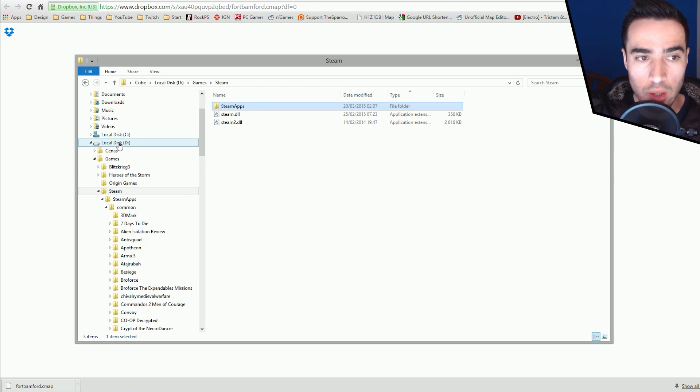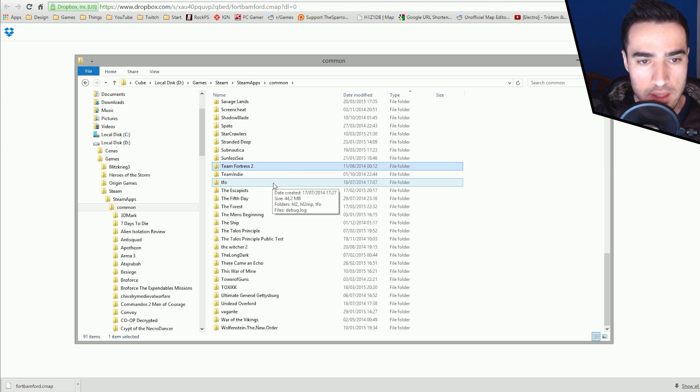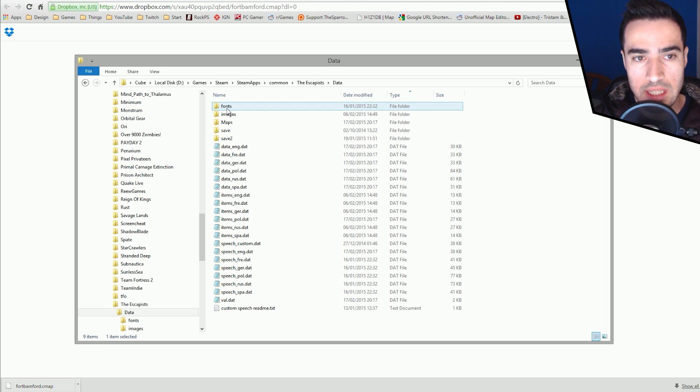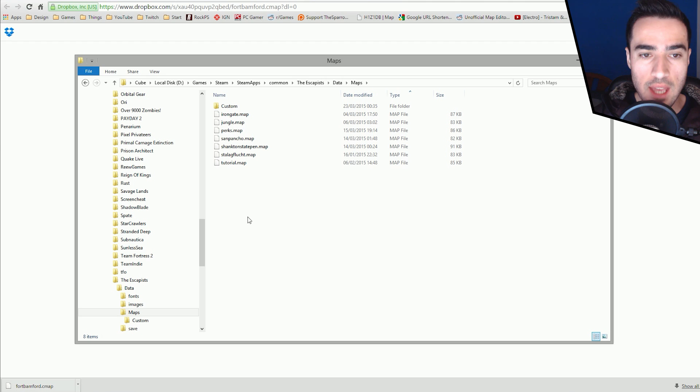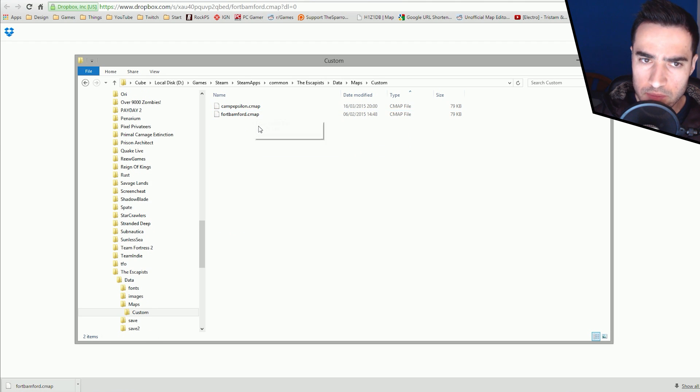In my case it's in local disk D, games, Steam. From this point on out it should be always the same for everyone. You want to go to Steam apps, common, find the Escapists, data, maps — and here are all the official created maps, and in the custom folder, all the custom made maps. Every single time we want to play a custom made map, we need to replace one of the official maps.